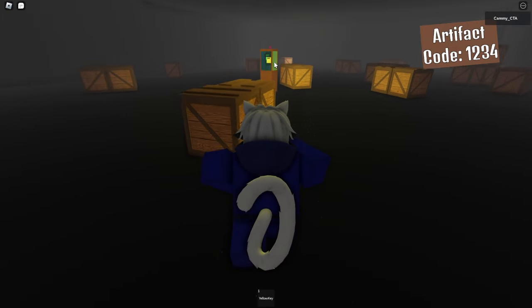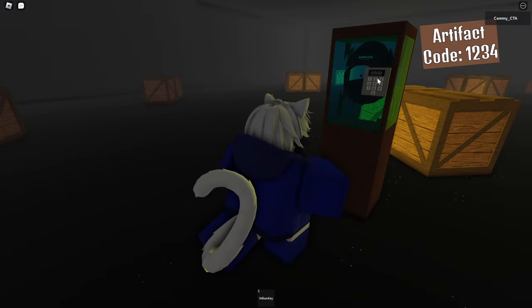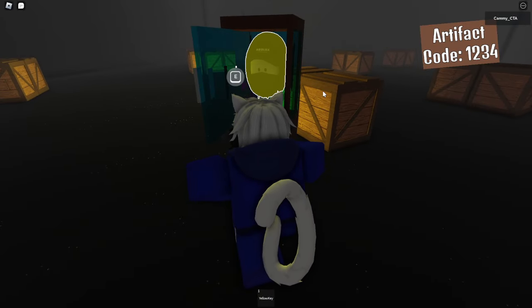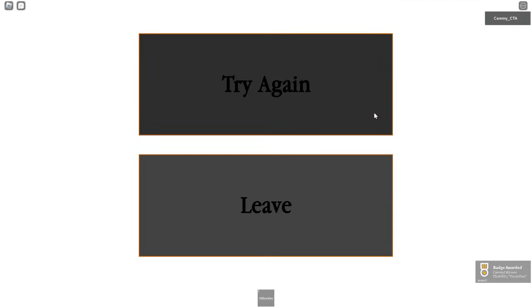I'm guessing I need to input the code on here — that's the only thing I feel like I can do here right now. Oh, would you look at that? That is all I had to do. The egg of Infected Developer — pick up. This proximity prompt is going to take a long time, so I just hope I don't accidentally let go of the key I'm pressing. It's halfway there — come on, come on. Almost there. And there we go, I did it. That's how you get the Infected Developer's Egg in the Piggy Hunt First Edition collab.